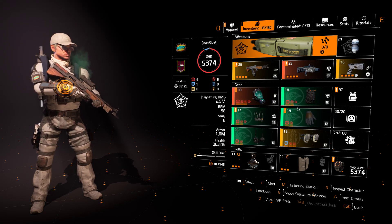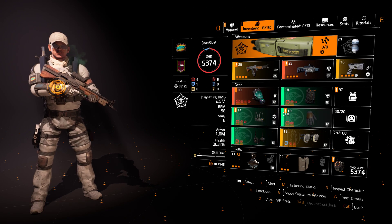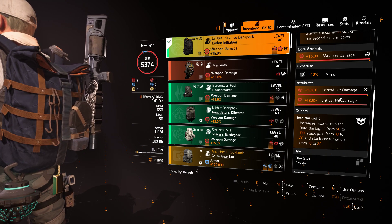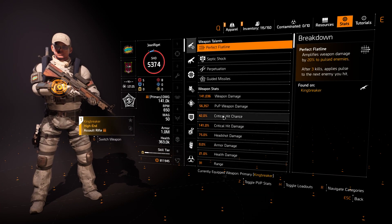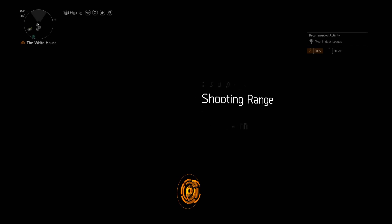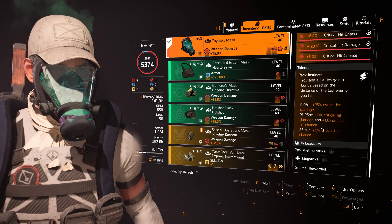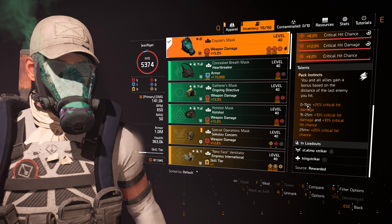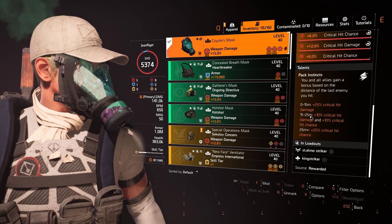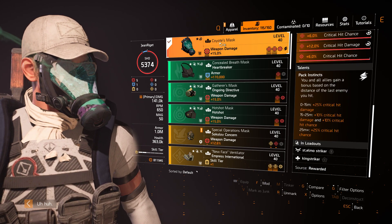This build I don't have to run out and play to show you how it works. I can show it here. Umbra with weapon damage, critical hit chance or critical hit damage depending on how high you are in your chance. I only go to 42 or 40 because I have the coyote mask.